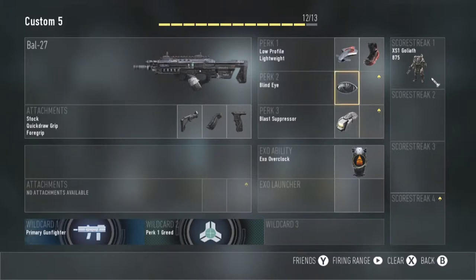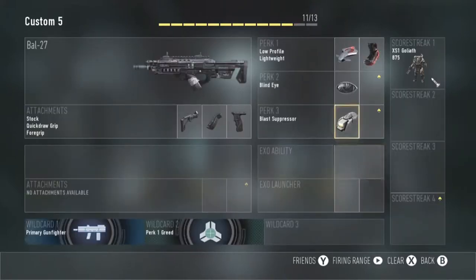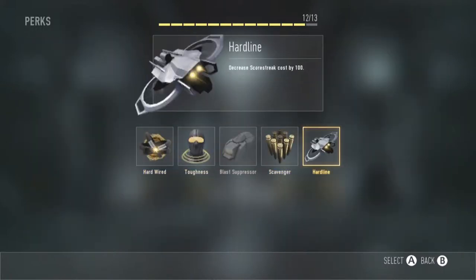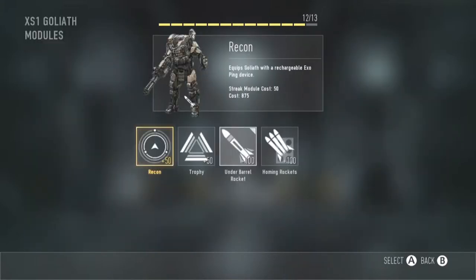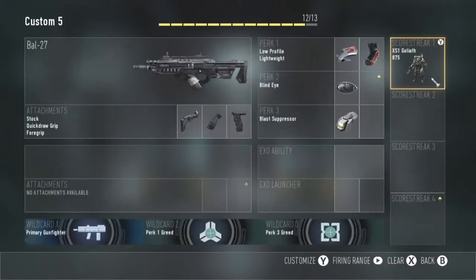For your class, create something like this — a normal shooting setup. What I recommend is make sure you stick in Hard Line, because what Hard Line does is it costs you 100 less to get the Goliath. Then obviously pick the Goliath and press Y to adjust it. I'd say stick some rockets on it for a bit of fun as well.